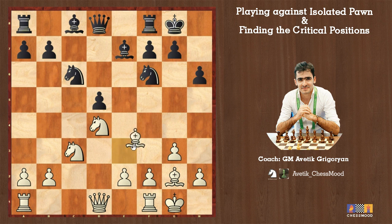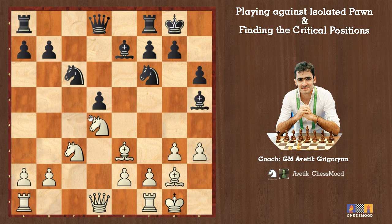This knight f5 move occurs also after h6, bishop e3 lines — everywhere. Even after bishop g4, bishop h5, the problem is this knight f5 move. So knowing this, after h3, bishop h5 in your game, the first move I considered was knight f5. Let's try knight f5 — since it works, we gain a material advantage.